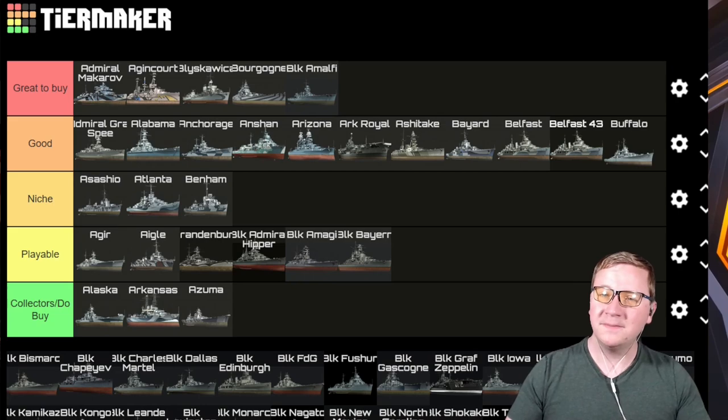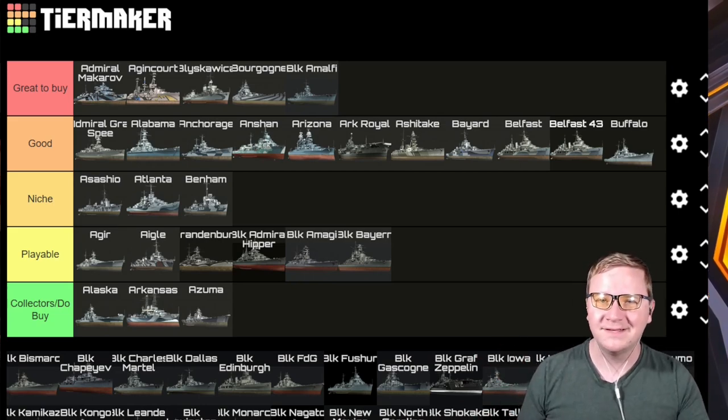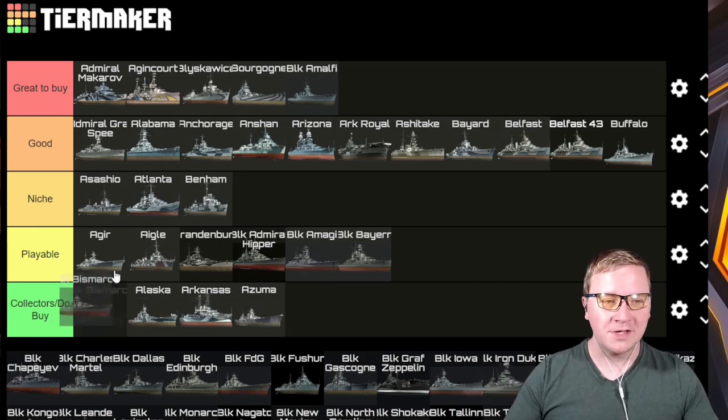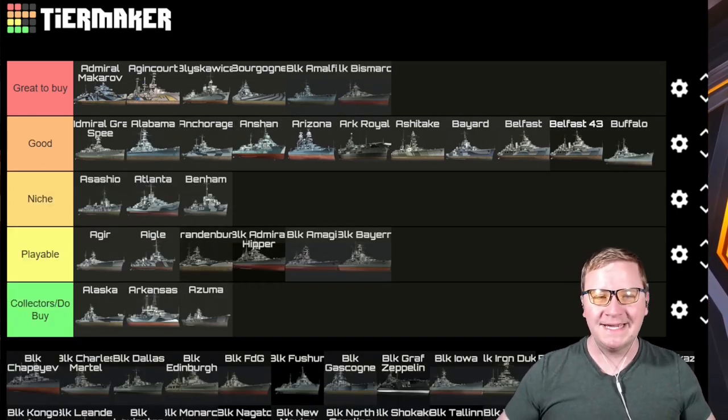Black Bairn — for me it's Playable. It's just a minor change-up in skills; it doesn't make it any more insane. The Bairn class — you can get it, it'll be fun, but otherwise it's Playable.